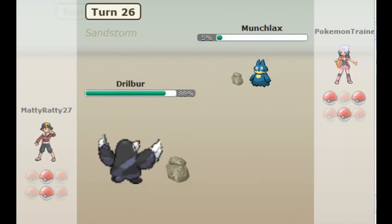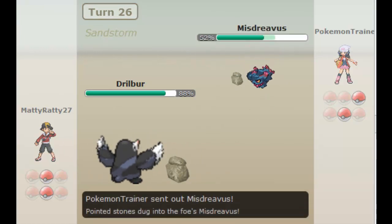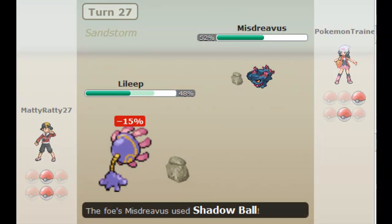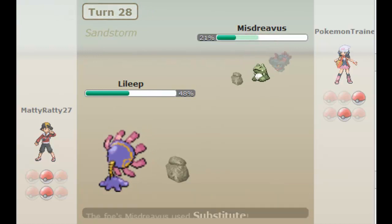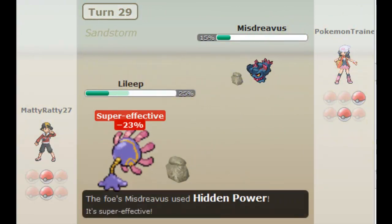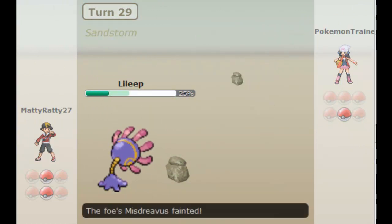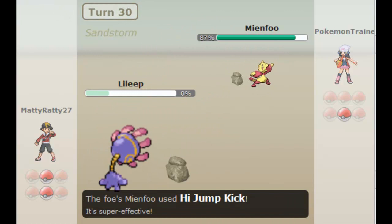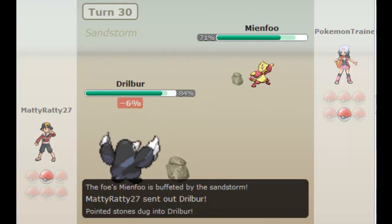Here comes Drilbur now, and I'm just going to finish the Scarfed Pokemon with an Earthquake. It's a difficult position — he's got his Misdreavus left, so I bring out Lileep because I know I can take any hit from it and use Energy Ball, basically just taking it out through the sandstorm, knowing his Shadow Balls are doing absolutely nothing to me. He predicts the Recover, but I'm going straight for the Energy Ball since it's so late game. All he has left is his Mienfoo, which Drilbur will easily be able to come in and one-shot with an Earthquake. And that is good game, Pokemon Trainer.